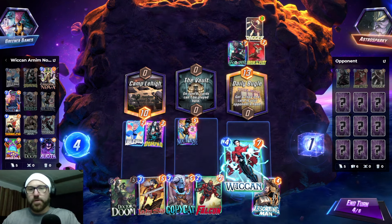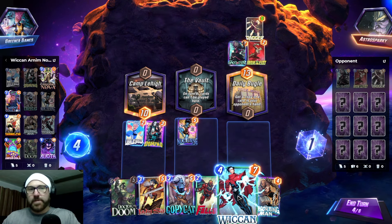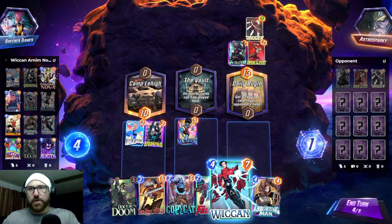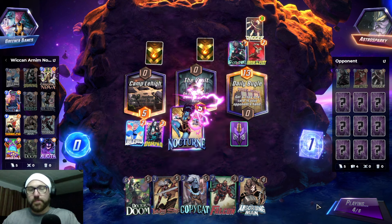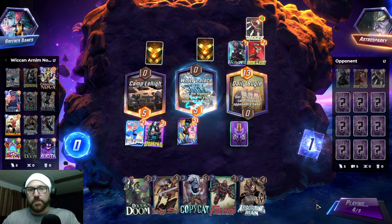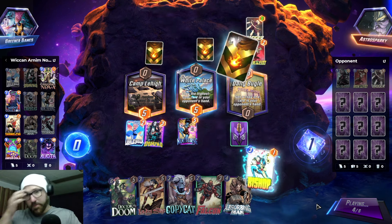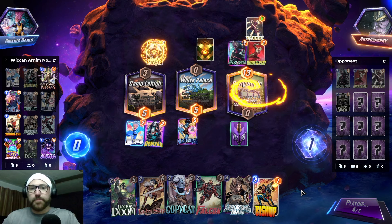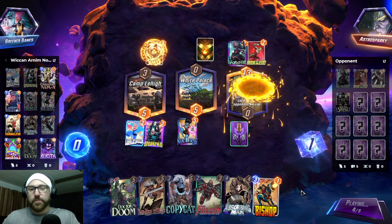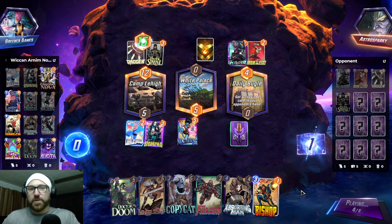Move Nocturne, go Wiccan. I guess we're not doing the Cassandra Nova Arnim Zola play, so play Wiccan here. Bishop was their highest cost card? Man, I would love to get a Shang-Chi.